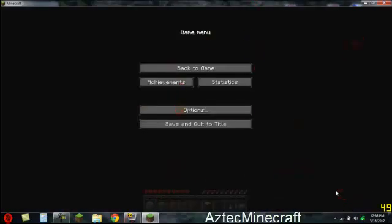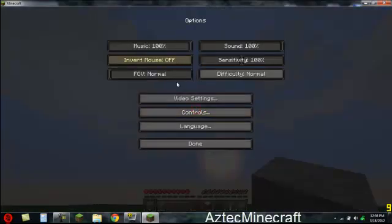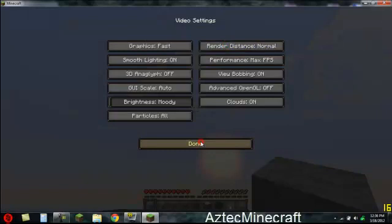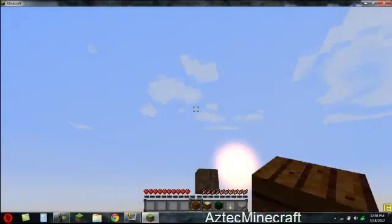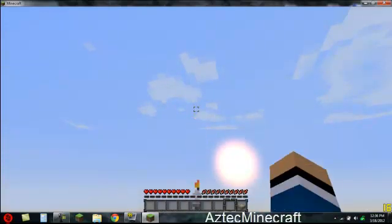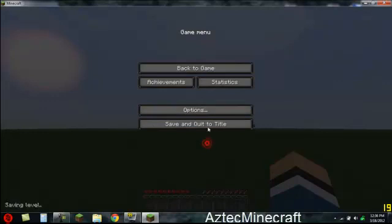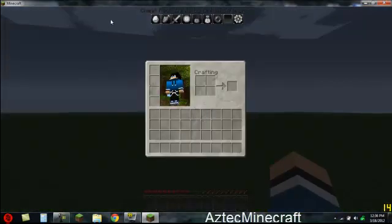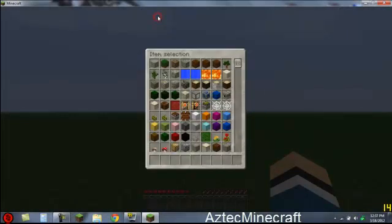I'll show you what this mod does. Once you have the mod installed, just go into Minecraft. Once you have the Cheat Pack mod installed, come up here and you will see this little palette. If you don't see it, you'll probably have to press Space to make it appear.